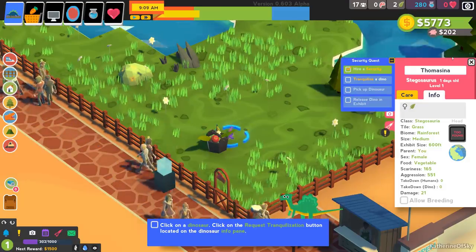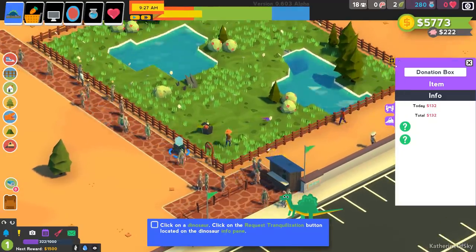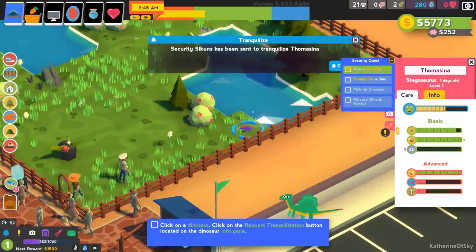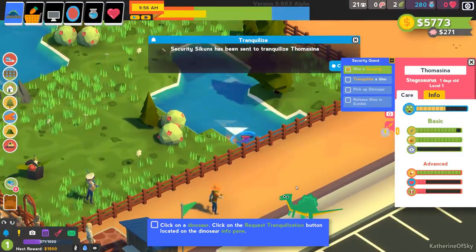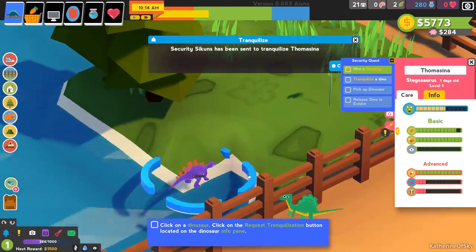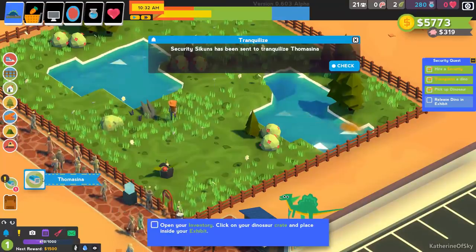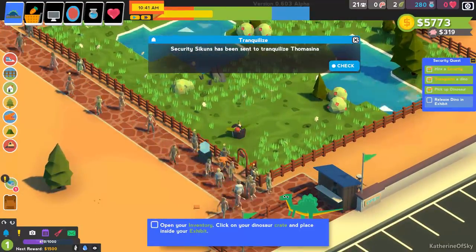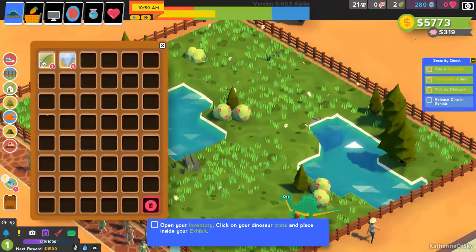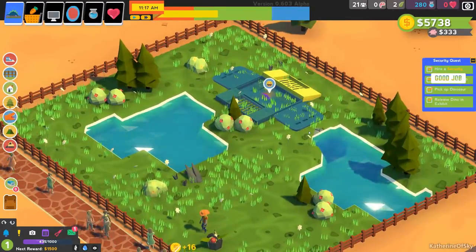Let's go back to our dinosaur Thomasina. We're going to tranquilize poor Thomasina — security has been sent to do so. The security guard shoots the dinosaur several times and it gets tranquilized, hopefully not drowning in the water. She's slowing down, poor thing — it's a female dinosaur. We can pick her up into a dinosaur cage box, like a cat carrier. Then we can release the dino back into the exhibit by clicking her crate and placing her back in. She opens her crate by herself.